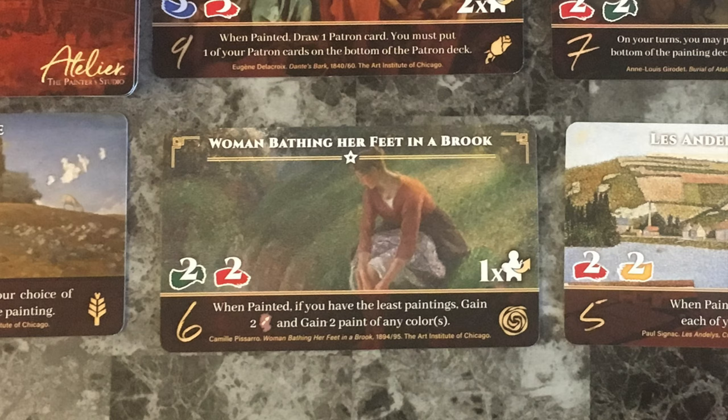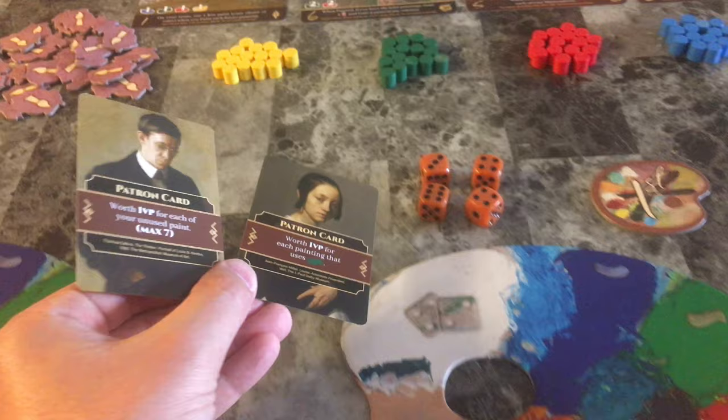On the bottom right of the card it will list the number of students that you will need to return to your player board, and underneath that it shows the category the painting is listed as.